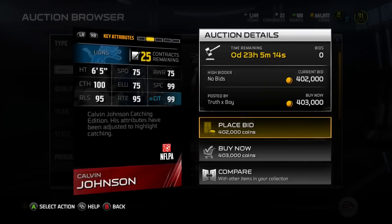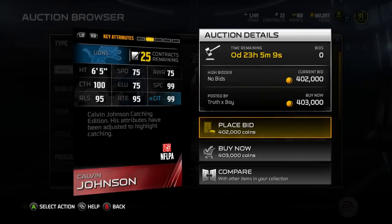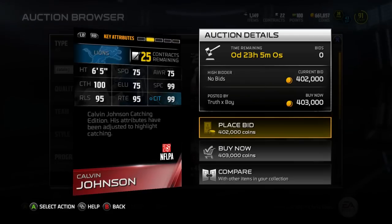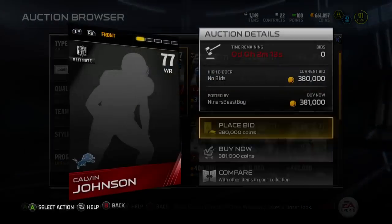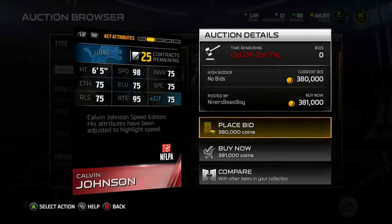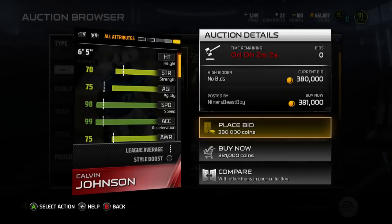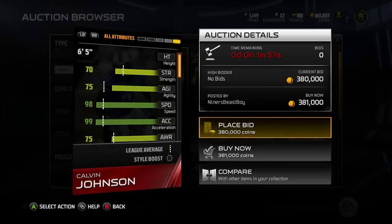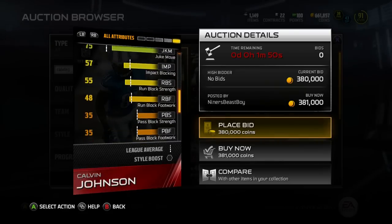Just speculating — if you looked at the three cards for the Vick set, all their stats were pretty similar when added together to the 99 Vick. I'm hoping the Calvin Johnson doesn't have all that crazy run blocking and kick power, but the basic 99 Calvin is going to have, in my thinking: 97 or 98 speed, 98 or 97 acceleration, 100 catch, 95 route running, 95 release, 99 catching traffic, and 99 spectacular catch. That's what I'd assume.